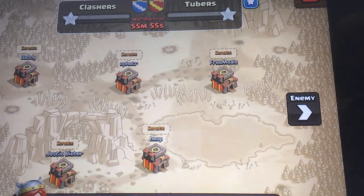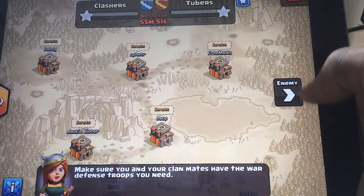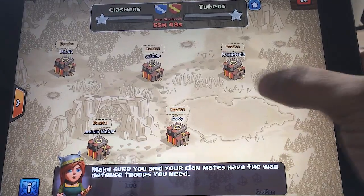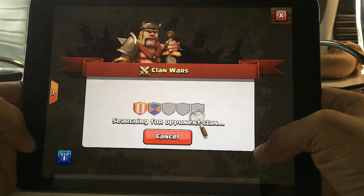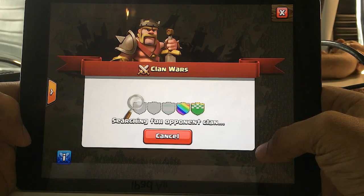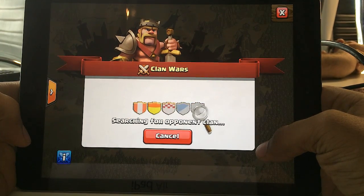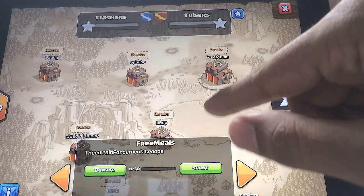In order for a war to even start, your leader or co-leader has to declare war with other clans in matchmaking. A minimum of 10 members in a given clan is required before a war can be initiated. Once your leader or co-leaders hit that Start War button, the clan will be in a matchmaking phase until they find a clan. Once they do find a clan, however, you cannot cancel out of that clan fight.